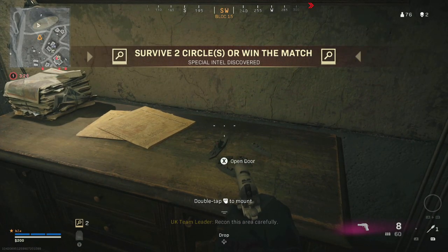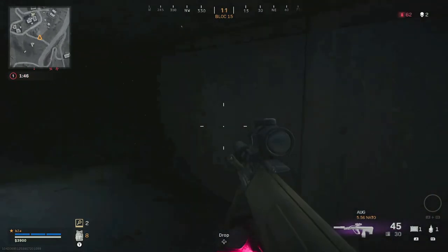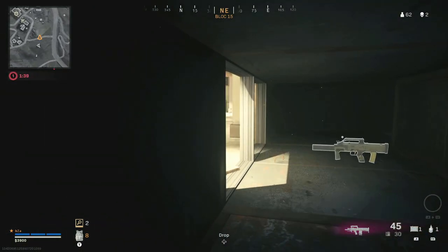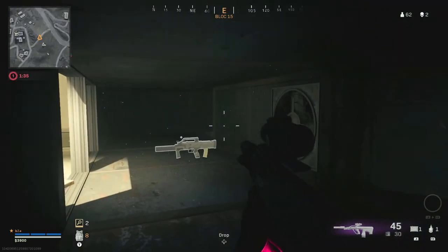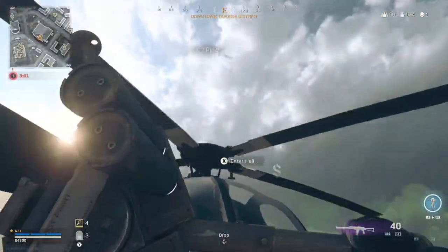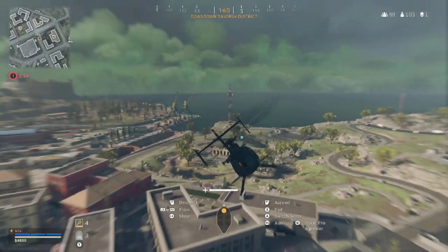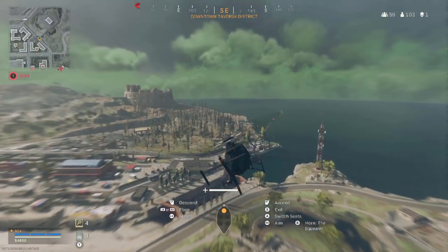After you collect the intel, the tricky part is surviving. If you get one that only requires surviving one or two zones, you're in luck — if you're in the center zone all you need to do is camp it out. And hey, I'm not judging — you have to do what's required to complete the challenge. Certain ones like Hospital and Airport require you to survive three or four circles, so I recommend playing duos, or a full squad is even better because safety in numbers.